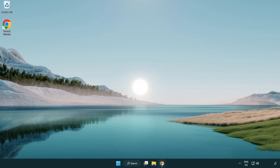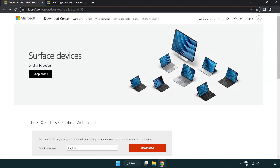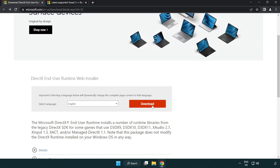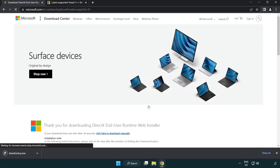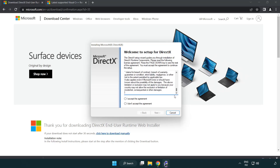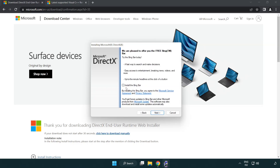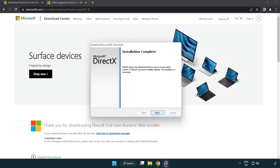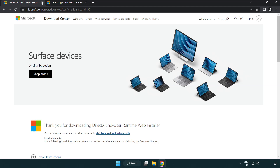Open an internet browser, go to the website, and click Download. Install the downloaded file. Click I Accept the Agreement and click Next. Uncheck Install the Bing Bar and click Next. Once installation is complete, click Finish. Close the DirectX website.